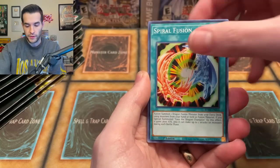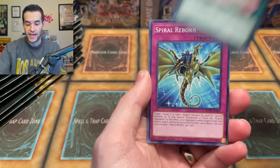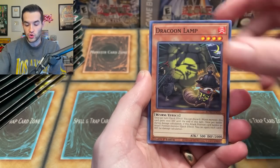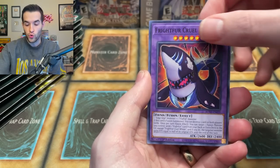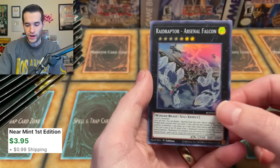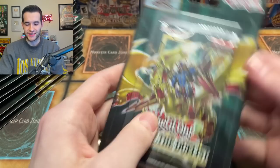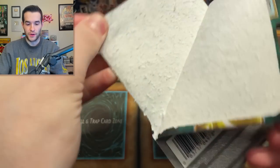We got Spiral Fusion, Melfi Pony, Spiral Discharge, Melfi Tag, Spiral Reborn, Dracoon Lamp, Fright for Cruel Whale, and a Raid Raptor Arsenal Falcon. So we're starting off with all supers so far. Still searching to make any money back on this opening — I'm going to have to get some amazing pulls just to make half our money back.